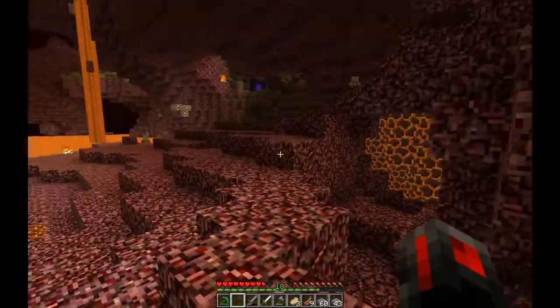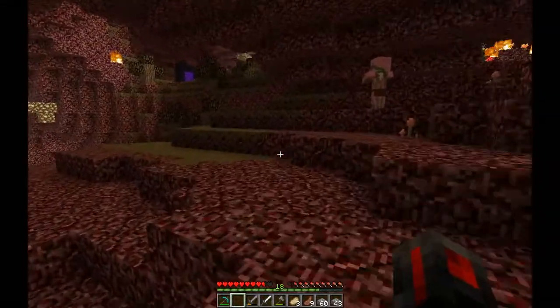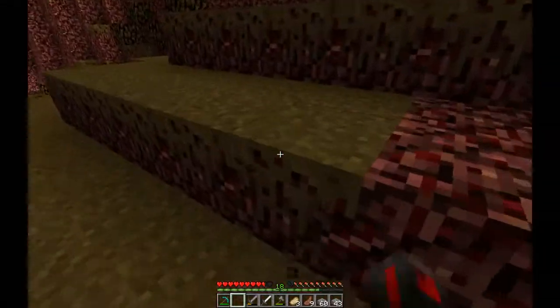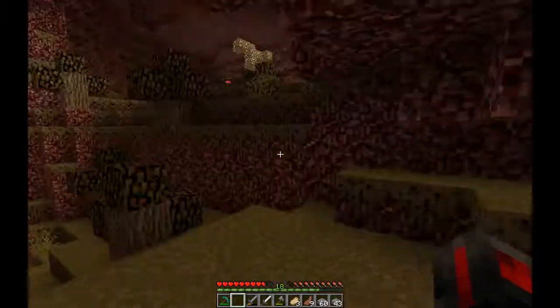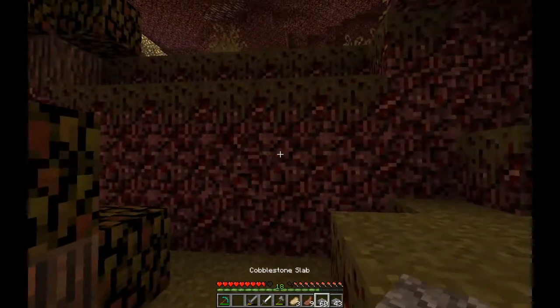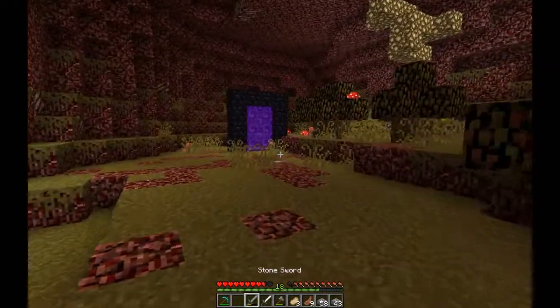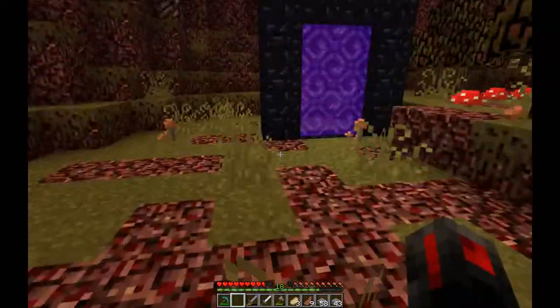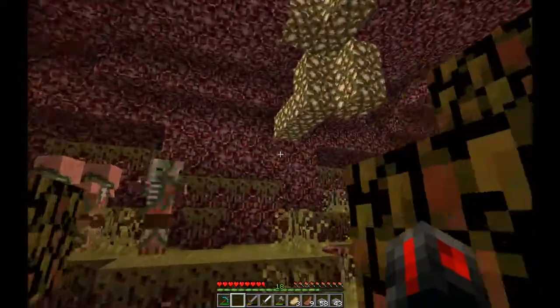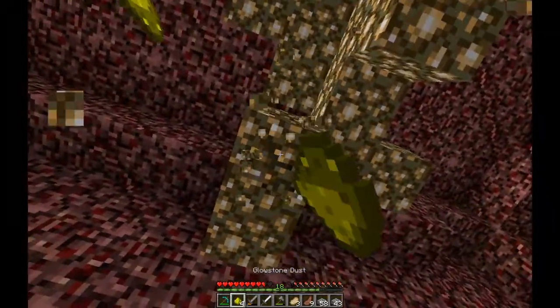My portal is over this way — it's going to be easier to find because it's in this weird grassy biome. Hi Piglin. I think this is good. Does punching glowstone with your fist — it does drop dust. Nice, I want dust.